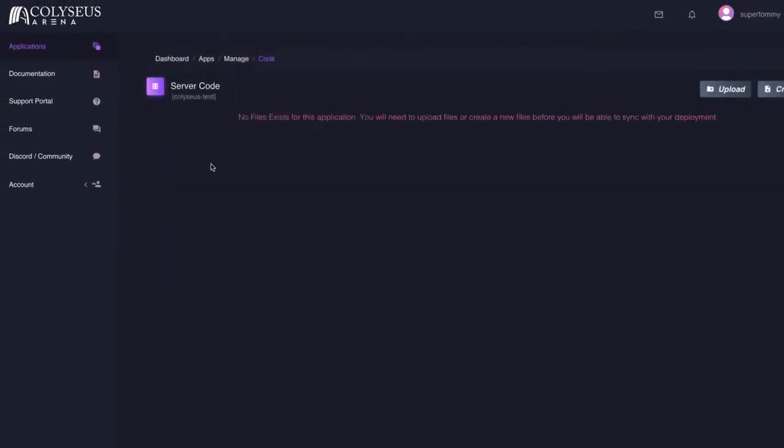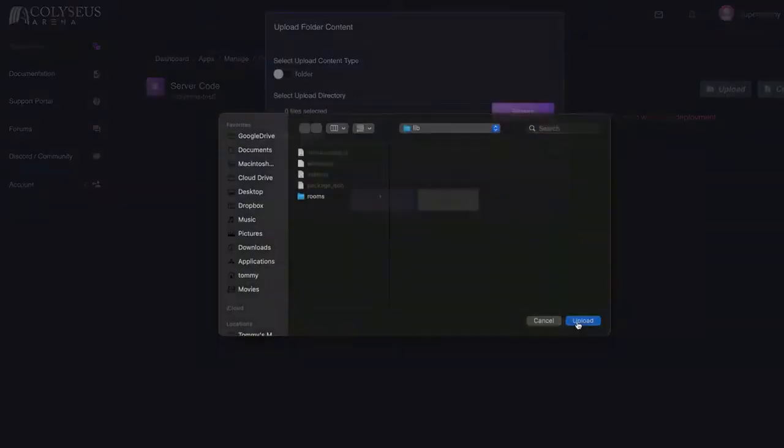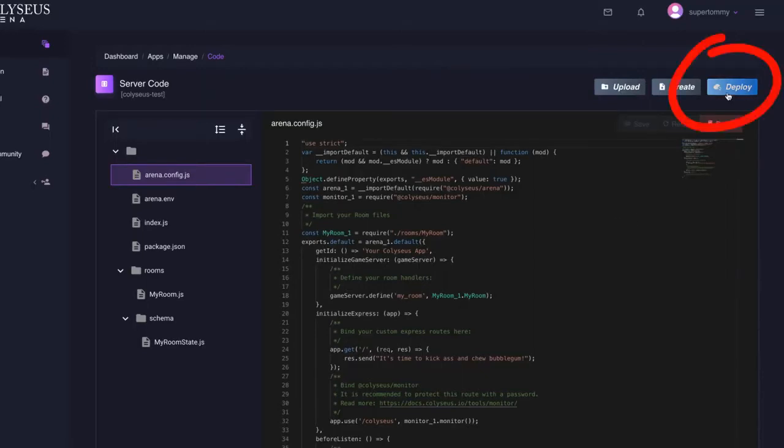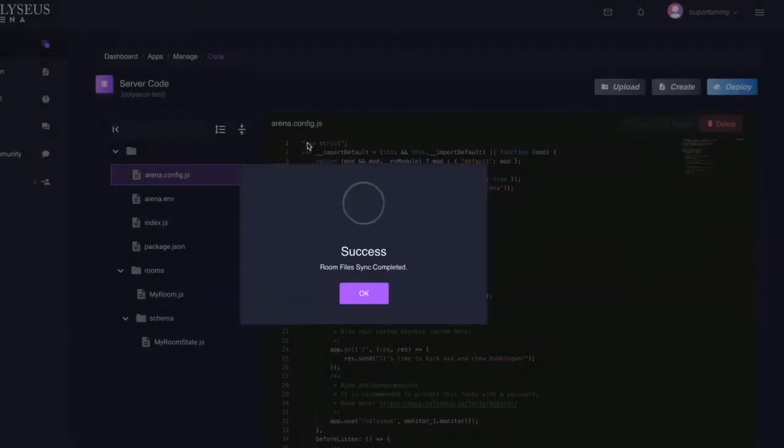The free plan allows you to deploy by uploading files through the UI, but any paid plans will also let you connect your git repository to make the process more streamlined. Uploaded code will only get deployed when you click the deploy button, which lets you stage changes until the right time — perfect for games in production where you want control of exactly when changes should take effect.